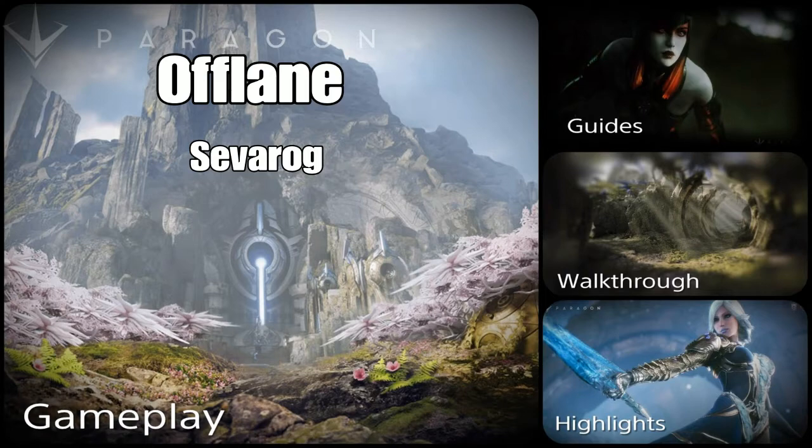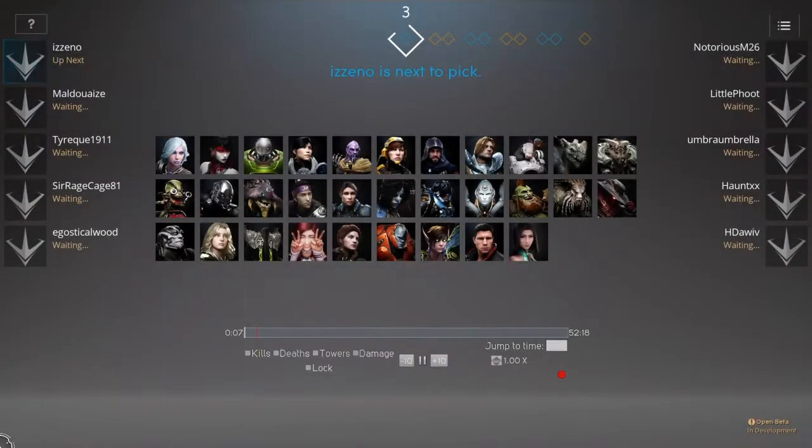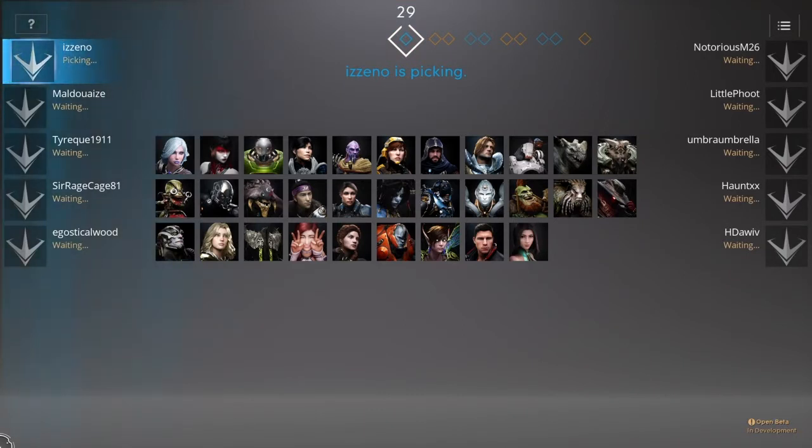First we're going to take a look at the draft because the draft is extremely important. Paragon has gotten to the point where you can win or lose games based off of a draft. If you draft poorly, it could be of great consequence to your team. So trying to draft correctly is very important.